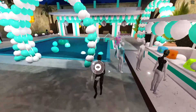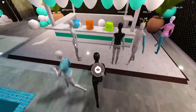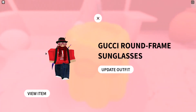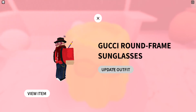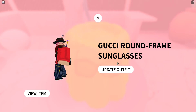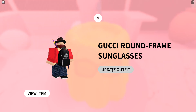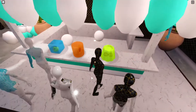I was lucky that I got into this pool place. Then you have to click this — it was supposed to say free, but now it just says 'update outfit' because I've already bought it.